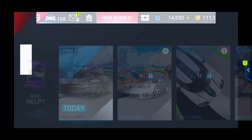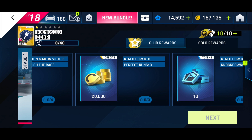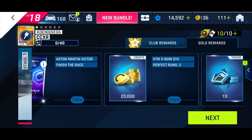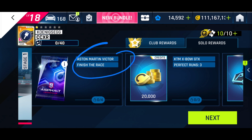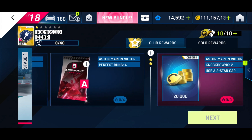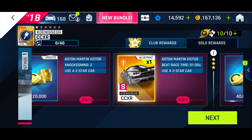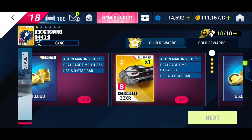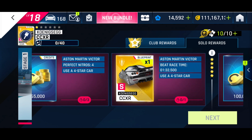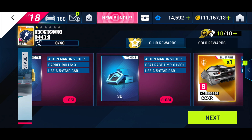Definitely will not be getting the CCXR. Anyway, let's just do the first event. I like that they've added new sorts of missions - conditions within the days - you need to do it with a different car. In this case the Victor and the EV110, they did last season as well. You need to finish the race, four perfect runs, two knockdowns, beat 1:36, beat 1:35, beat 1:34, four perfect nitros, beat 1:32, three barrel rolls - the list goes on and on - beat 1:30.